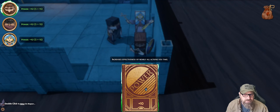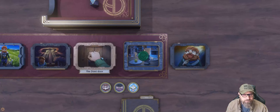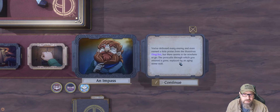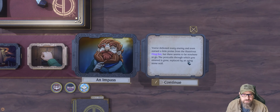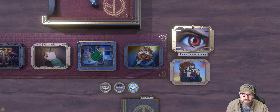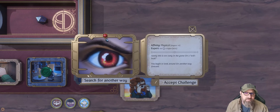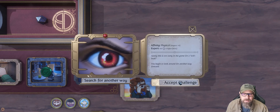Nice. Now we've got a power reward — increases the effectiveness of all actions you take. I'm going to give it to our ranged guy. Impasse: you defeated every enemy and even earned a little praise from the illustrious dingbat, but there seems to be nowhere to go. The portcullis through which you entered is gone, replaced by an aging stone wall. We can search for another way or ask the bat. Let's search for another way. There's a dice roll — Magnor gets a plus six, we need to roll a five or higher. We've got plus six so we should be able to do that.